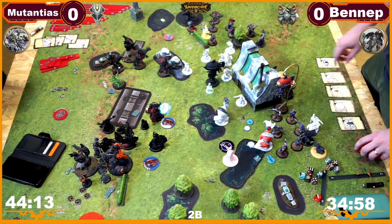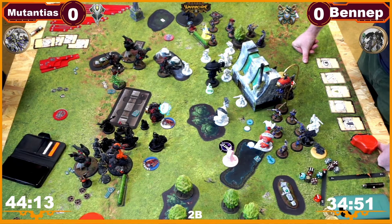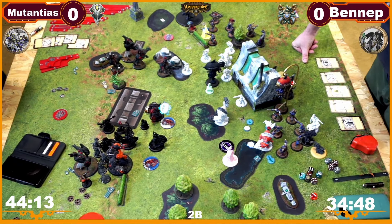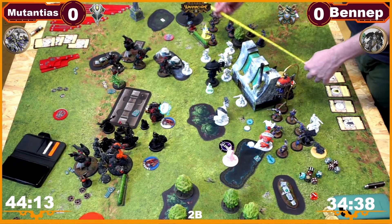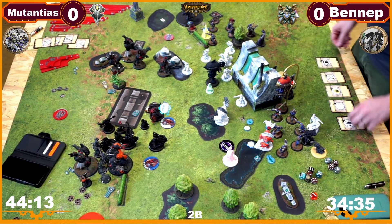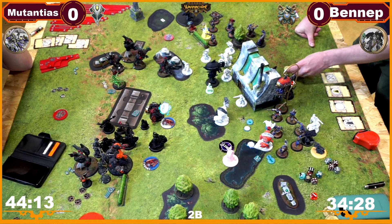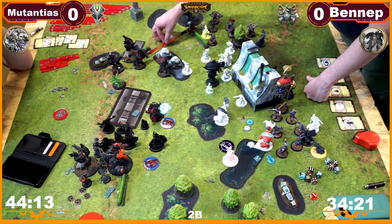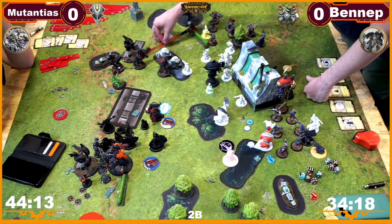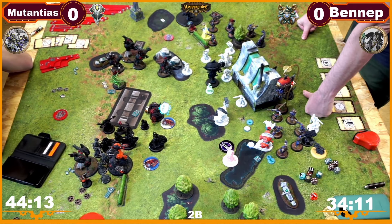Capping one. I forgot to move — that messes up my entire plan. I still have one in range — I could Perdition the Void Engine but I can't boost damage. Perdition the guy over there — I can't boost damage either. I need a nine — eleven with Deceleration. You've got Deceleration, good points.